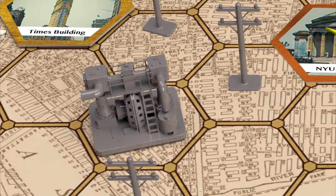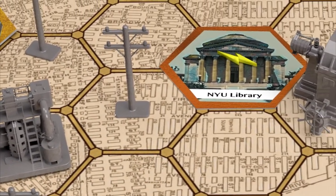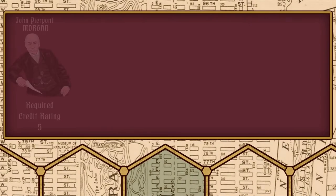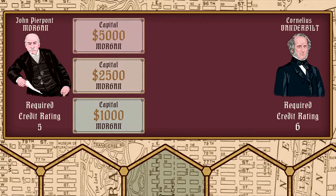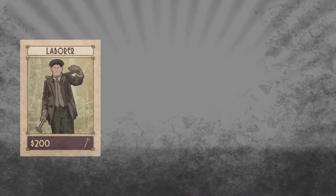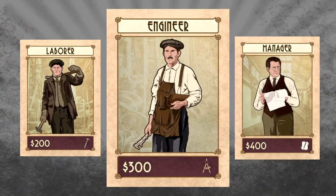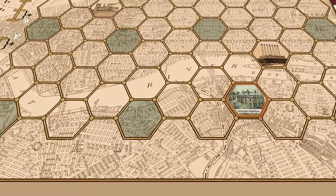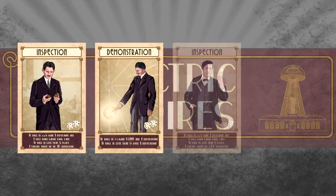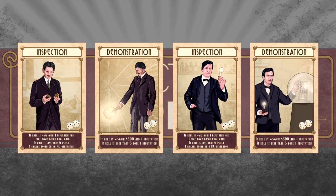Build generators and power lines in strategic areas to power the most projects at the lowest cost. Negotiate with financiers and tycoons to fund your endeavors — just make sure they get a return on their investment or face the consequences. Hire staff to build and maintain your power grid; treat them well or risk losing them to your rivals. Maintain your dynamos and generators so they don't malfunction or get sabotaged. Conduct public demonstrations to improve your reputation and earn victory points.